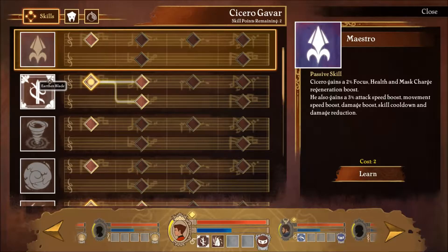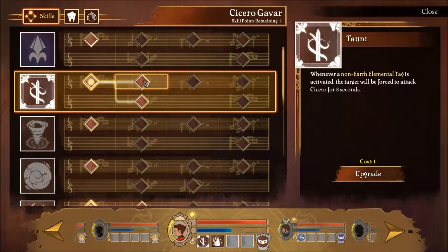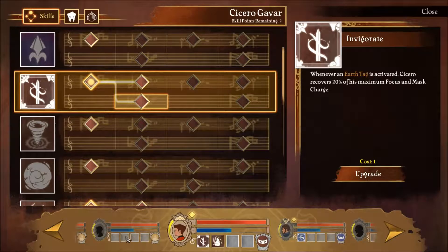For our main character, I'm kind of inclined to go with this Earththorn Blade because the skill proved to be very useful. Whenever an Earththorn elemental attack is activated, the target will be forced to attack Cicero for 3 seconds, and Cicero recovers 20% of his maximum focus and back charge.